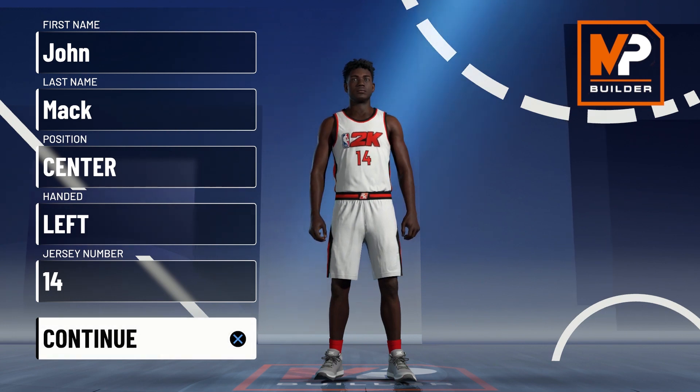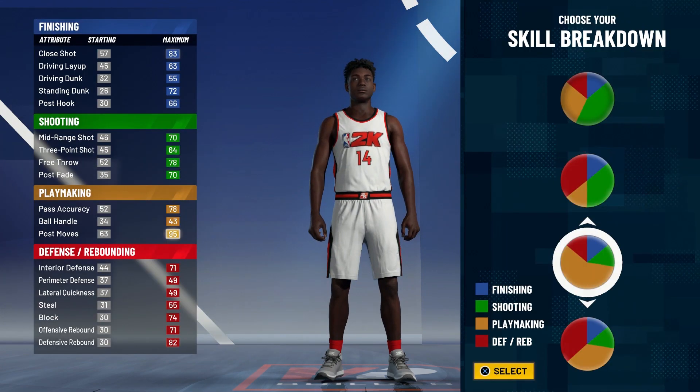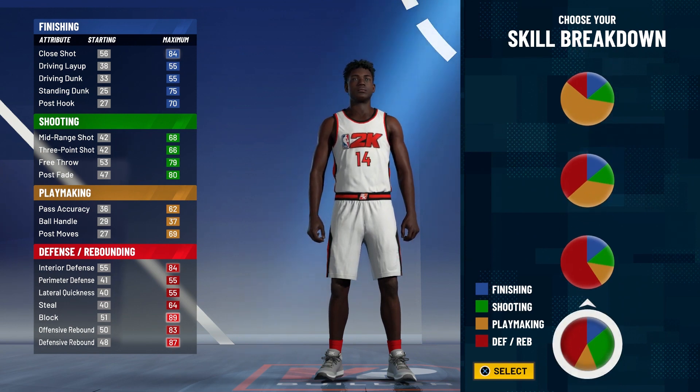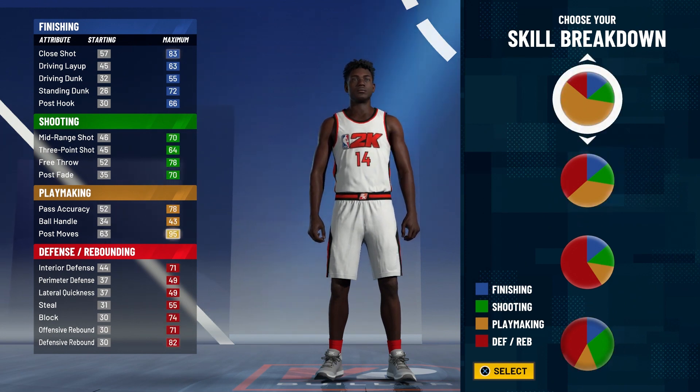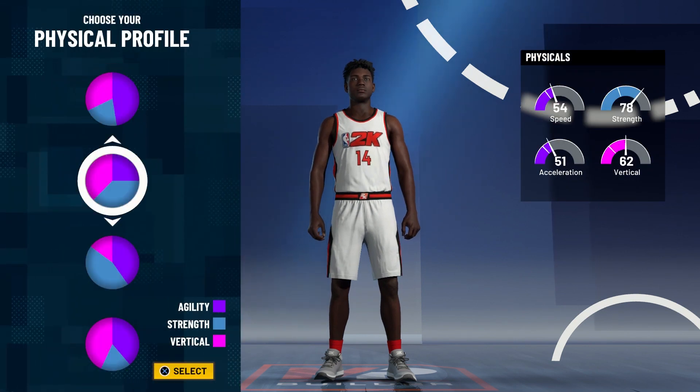Position is center — handedness and jersey number don't matter. For the pie chart, you're going to choose the old shooting and defensive rebounding pie chart, not the new one. The reason you won't choose the new one is because the shooting stats on the old one are so much better, even though the new one has better defensive stats.